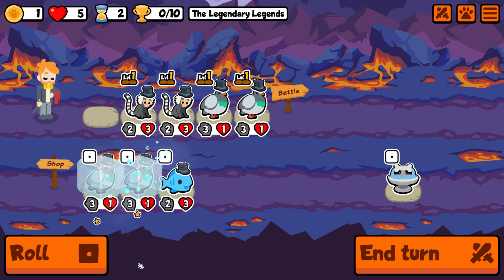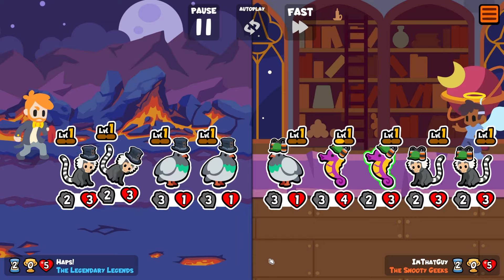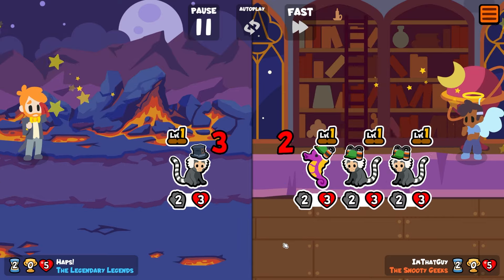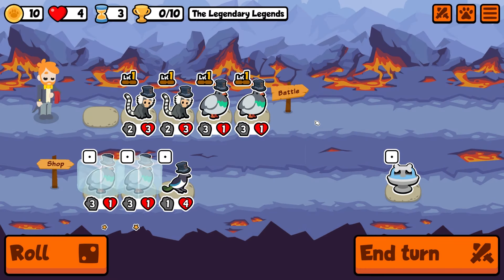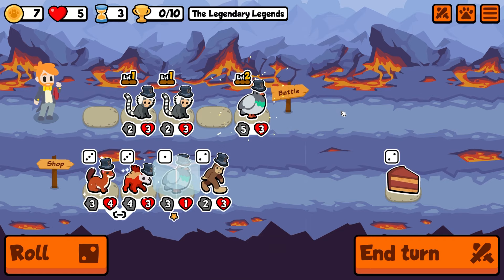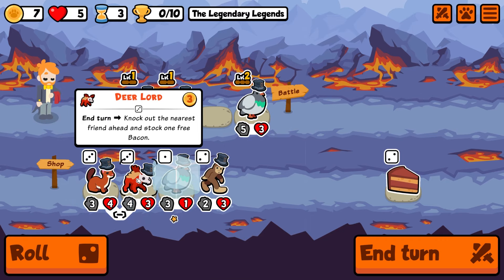Hopefully you guys enjoy this one — if you do, maybe like and subscribe. We're going to lose this one, but it doesn't matter because I've got the level up for next turn. I wanted to spend those rolls knowing that if we lost this we got the heart back and to guarantee at least a level up here. We're going to take that, and we can bring in the Dear Lord — end of turn, knock out the nearest friend ahead and stock one bacon.